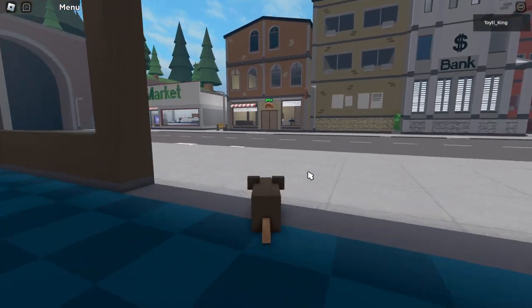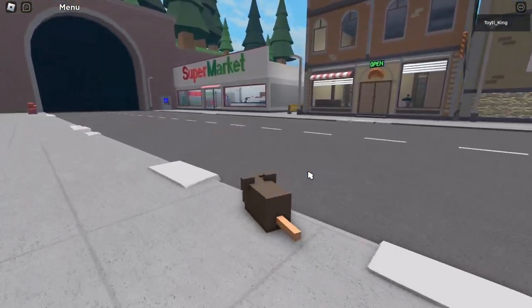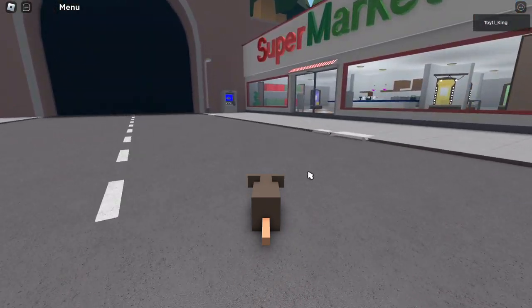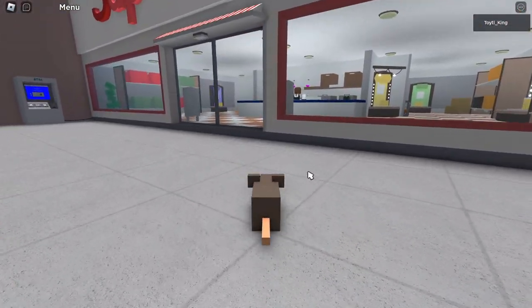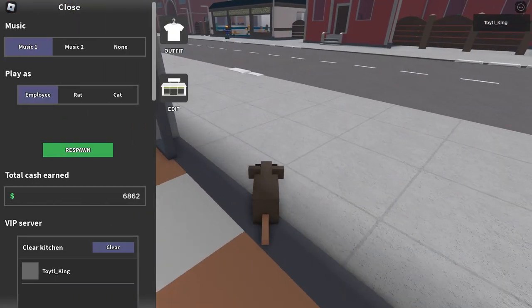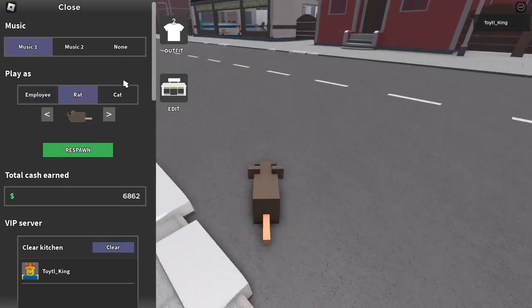Now we are a rat. There are a couple other ways to do this if you really wanted to. You can buy a rat potion for $15 in the shop, or if you have any of the rat game passes, you can just instantly turn into a rat.